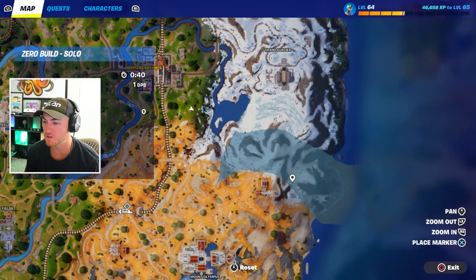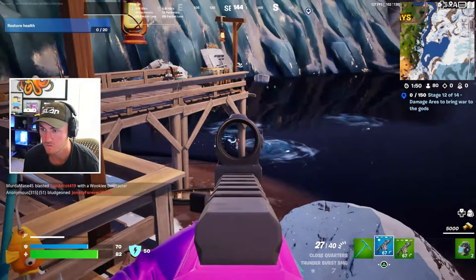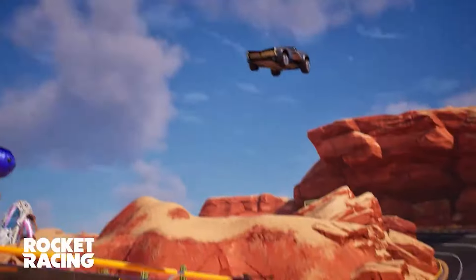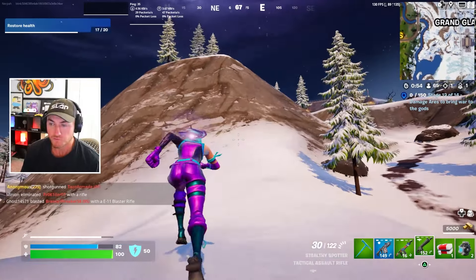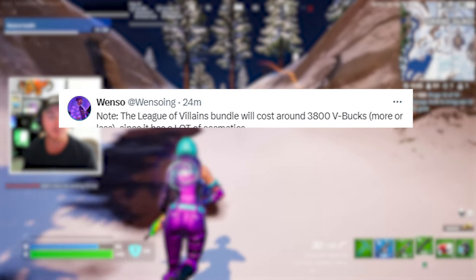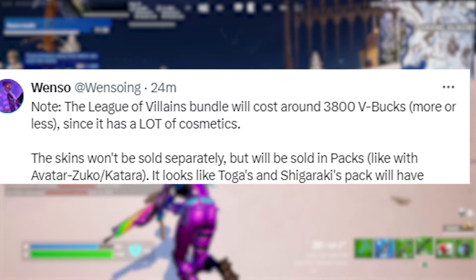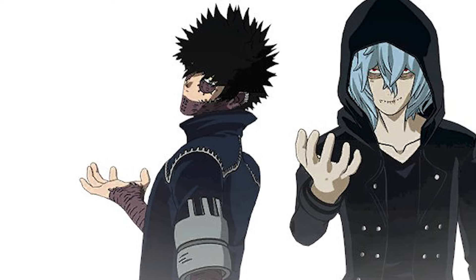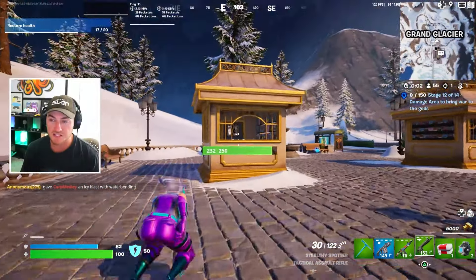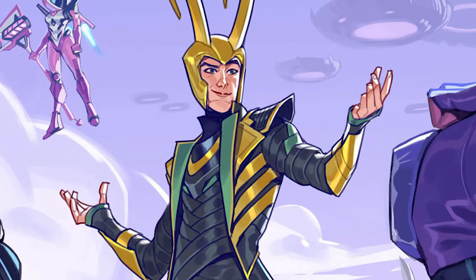Along with the massive Star Wars collab in this update, we also have information about upcoming collabs coming to the Fortnite item shop over the next few weeks. My Hero Academia is getting another wave two collaboration of cosmetics known as the League of Villains. The bundle will cost around 3,800 V-Bucks and the skins will not be sold separately, working similarly to the Avatar skins. The new skins look amazing and a lot of people have been looking forward to more My Hero Academia skins. Data miners also found information for a new X-Men collab and Loki skins, all linked to a huge Marvel collab coming in the near future.